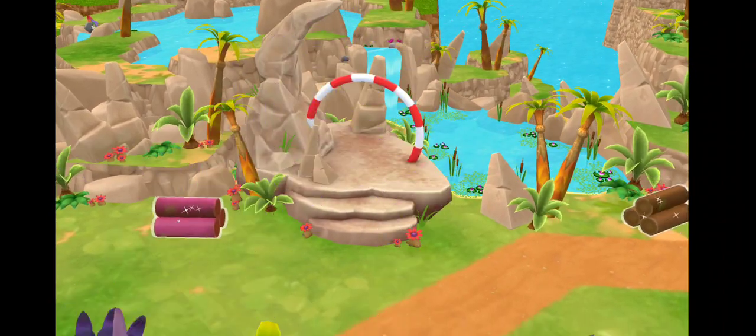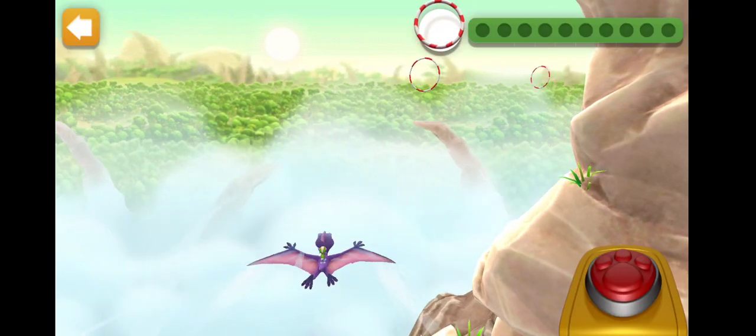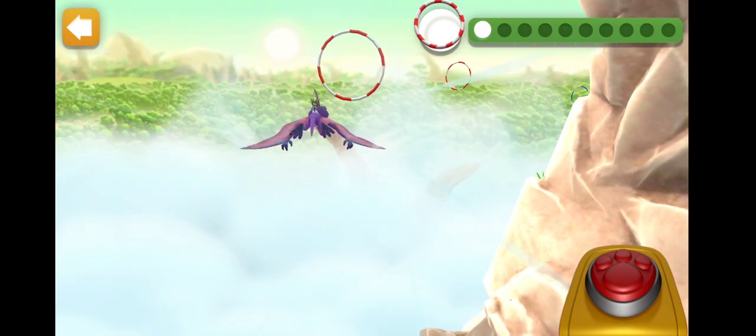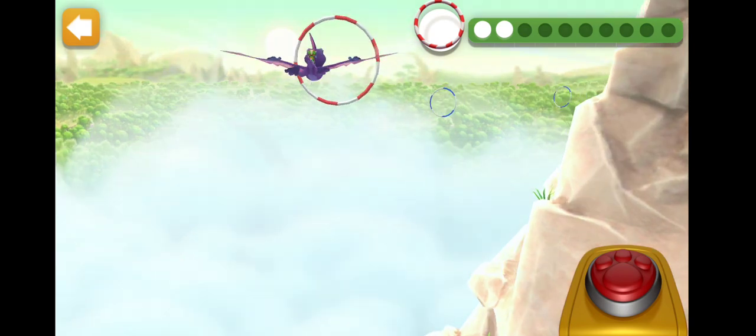Let's go build that bridge! 3, 2, 1, go! Tap quickly to fly high! And don't tap if you want to fly low! Fly through as many rooms as you can! Cool!